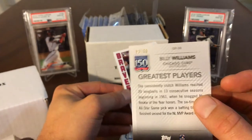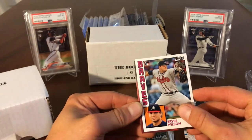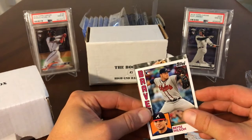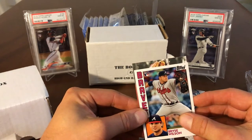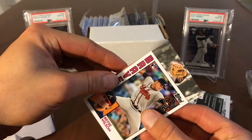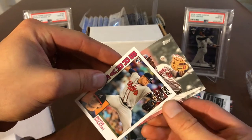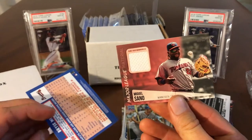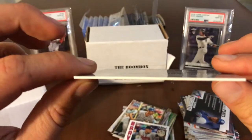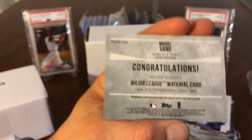Billy Williams, number 2 of 50. Bryce Wilson rookie. It's a Tatis, bro — it's a Tatis rookie! It's upside down. It's a hit for sure. It's a glove — is that a catcher? It is a catcher. That's Sano — Miguel Sano. Oh, it's a jersey! Miguel Sano jersey card. I thought that was Asadillo. This is super thin for a relic — I legit thought it was an auto. That's the biggest jersey card I've ever seen.